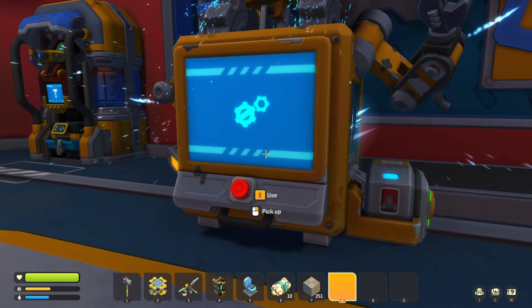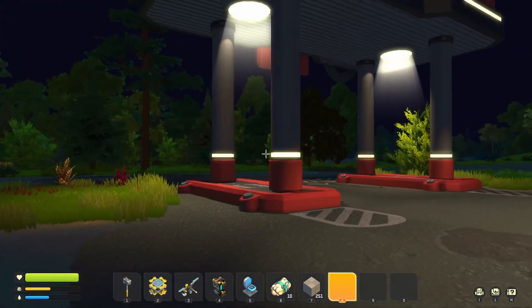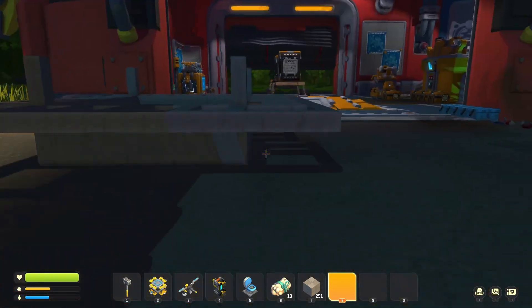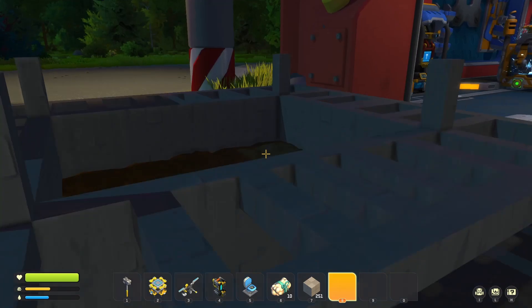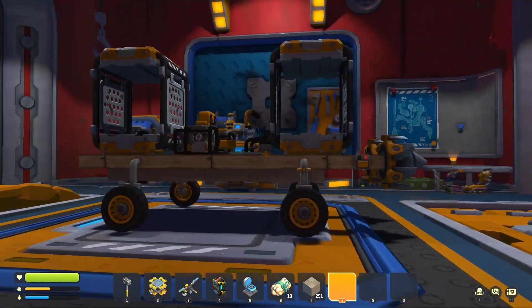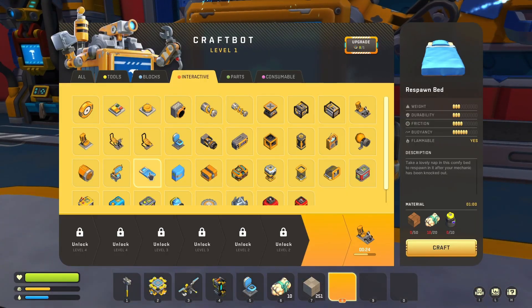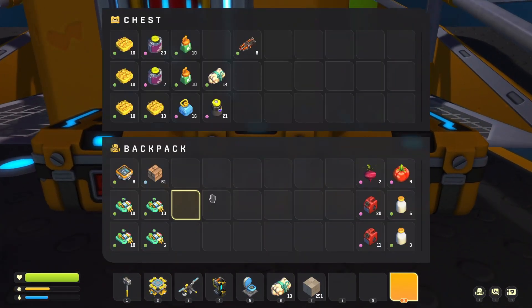We'll attach the saw blades to the front of the car so we can run robots over and cut them up. We don't have anything planted right now because if we go away from the base, I don't want a raid coming while I'm not here to fight them off. We'll keep this vehicle as a mining rig and then have another smaller one. We might also want a bed, so we need wood, cotton, and paint.